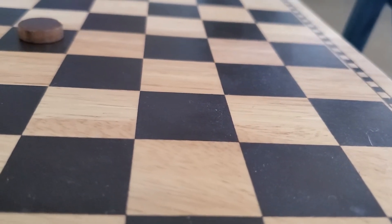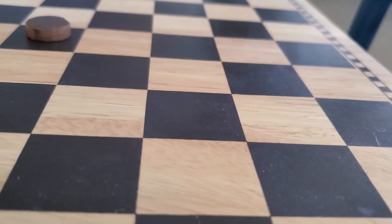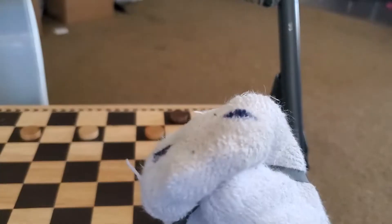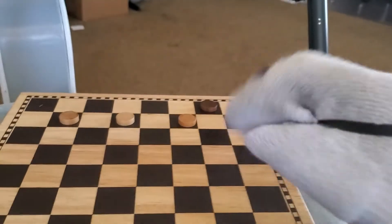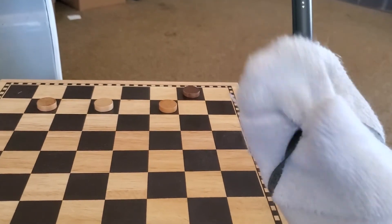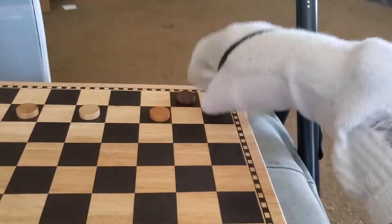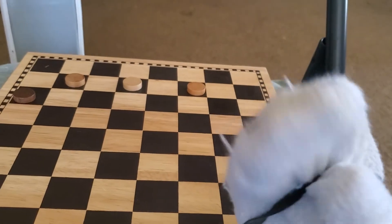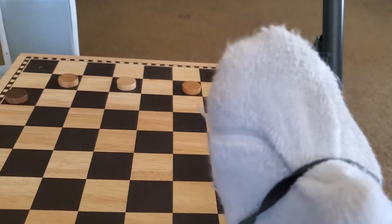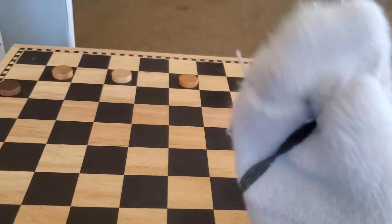This is the usual method. However, you can actually stack up jumps. For example, if you have a normal piece that can only move forward, you can line up at least three checker pieces, if not more. I know that wasn't a perfect jumping, but you get the idea — all three of these pieces are now captured.